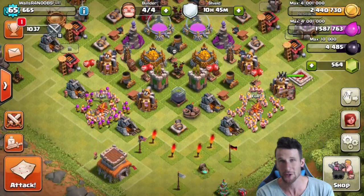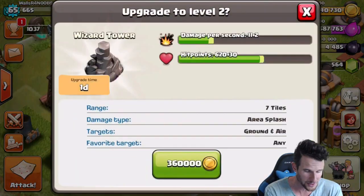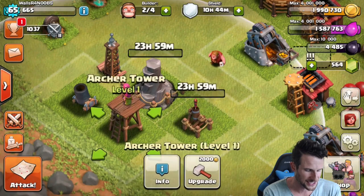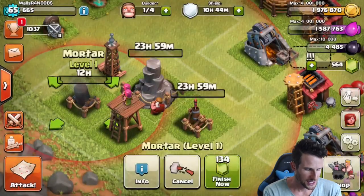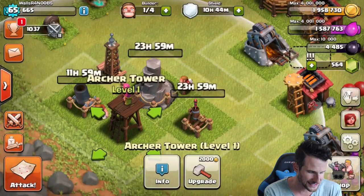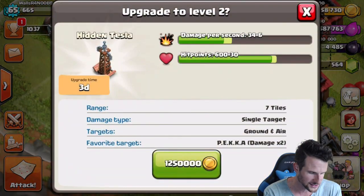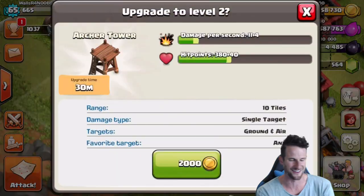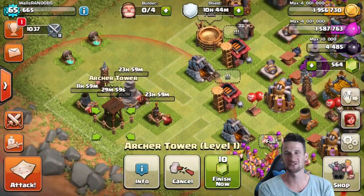We've got two million four hundred and forty-four thousand. Let's go over here and upgrade these bad boys that we've already made. Upgrade our air defense, upgrade our mortar — how long is this gonna take? Thirty minutes. I'm not gonna wait 30 minutes. Let's just go ahead — three days, goodness. Let's go ahead and upgrade this archer tower, then we'll upgrade that, and we've still got a lot of gold left.